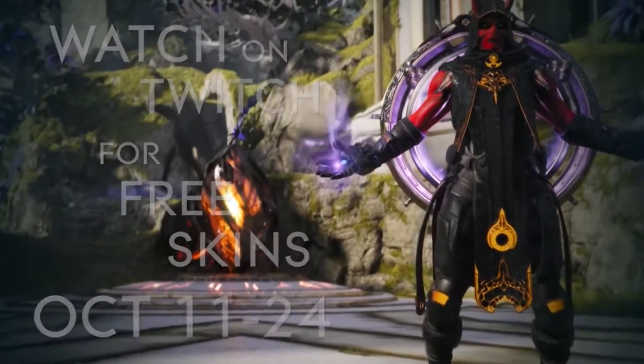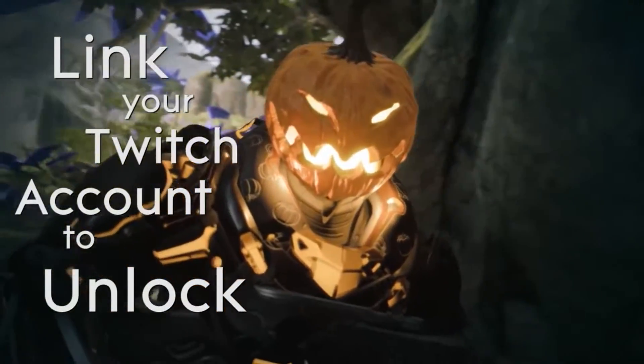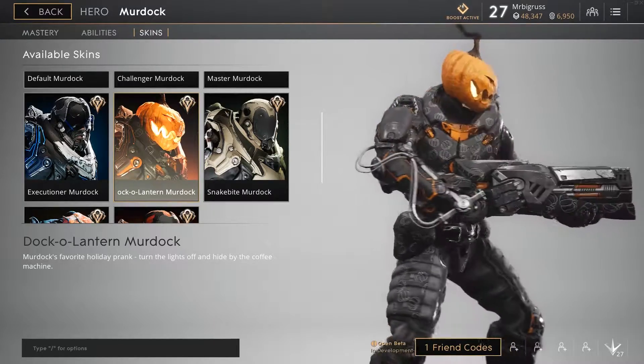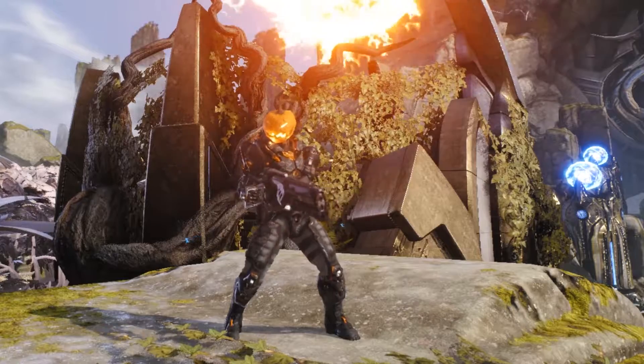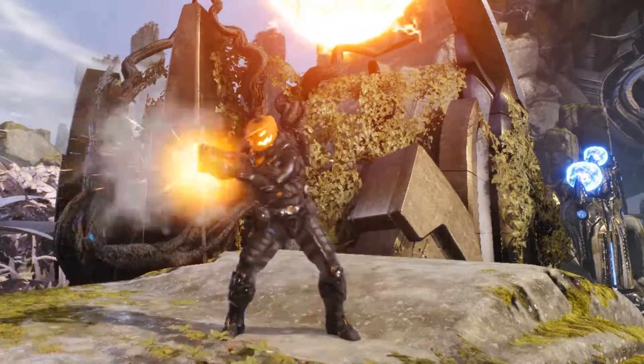So there are six skins in total. Firstly, everyone can get this pumpkin head Murdoch skin which is one of my favorites — I love the little pumpkins going down the side of his costume. All you have to do is simply link your Twitch account to your Epic Games account. If you've already done so, when you go in game you'll notice it's already there. If not, give it a quick refresh or jump in the game and it should reset itself.